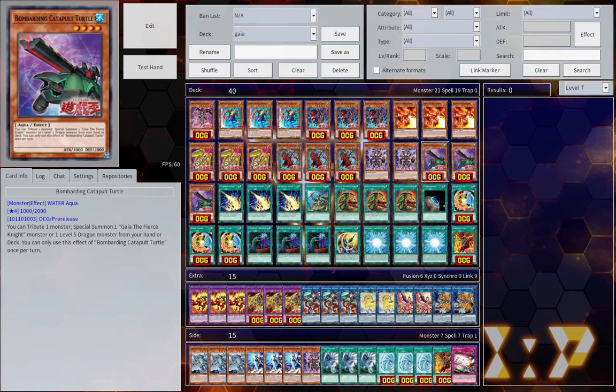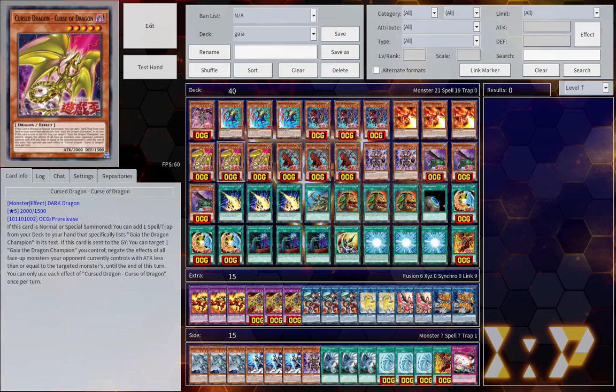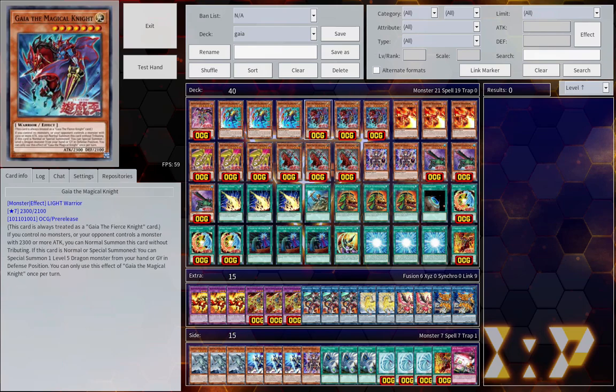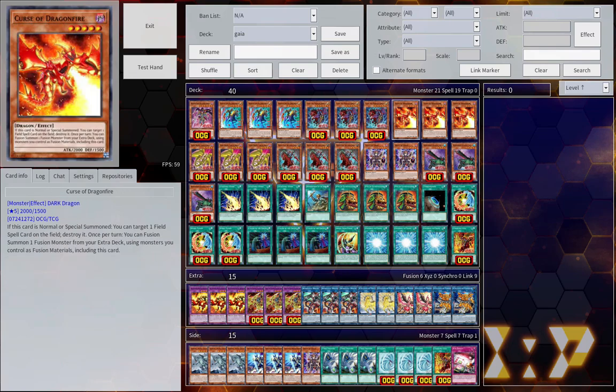The general main play you want to do with this deck is Gaia the Magical Knight into Curse of Dragon. Gaia the Magical Knight, if you control no monsters or your opponent controls monsters, can be summoned from your hand without tributing, and if it's normal summoned you can special summon a level 5 dragon from your hand or graveyard in defense position as a hard once per turn. This can lead you into Curse of Dragonfire — when it's special summoned you can pop a spell or trap, and it also lets you use itself as Polymerization on the field.